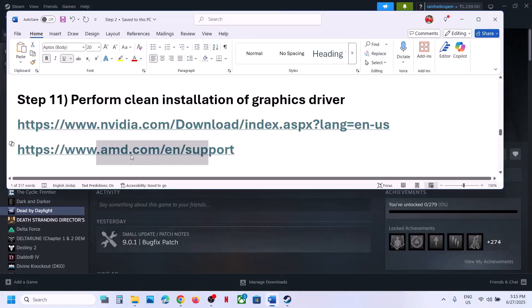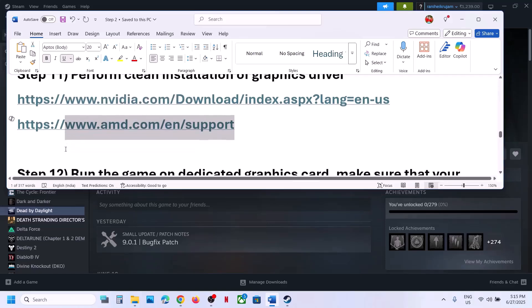For AMD card users: first uninstall the current graphics driver, restart your computer, go to the AMD website, select your graphics card, install the latest driver, restart your computer, and then launch the game.